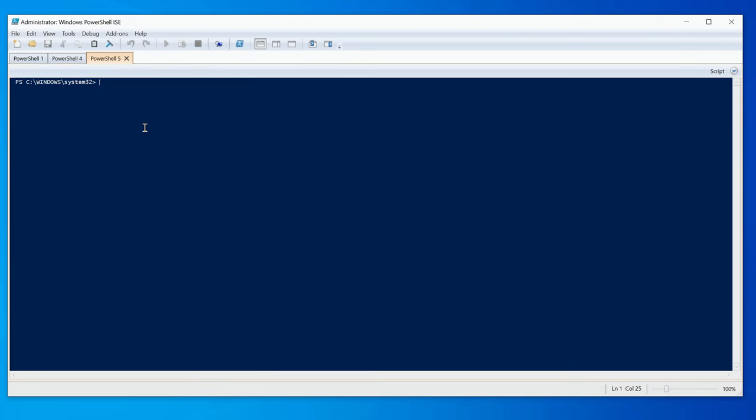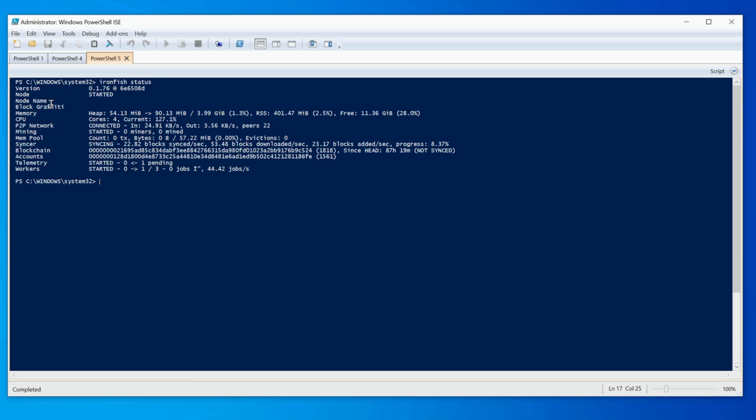While the chain is syncing, I'm going to make another PowerShell tab and run 'ironfish status' — this tells you the status of everything: connection, what it's doing, sync progress, and so on. Here we can see our version number, memory, CPUs — everything about this node. It's currently in the syncing phase with the progress shown as 8.37%.